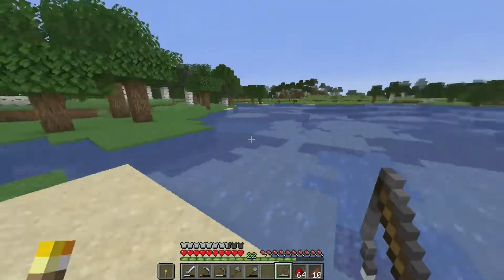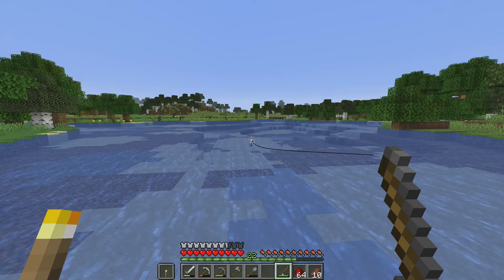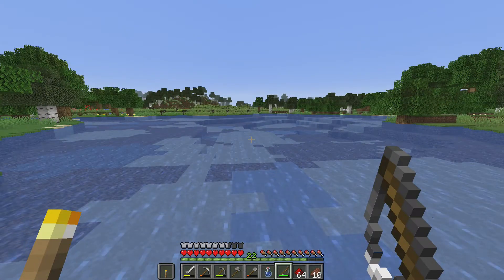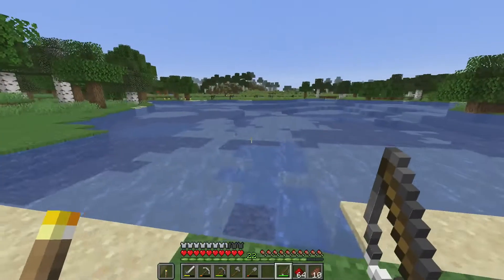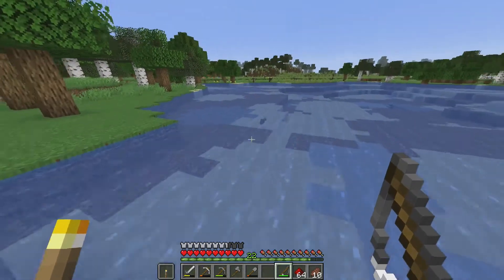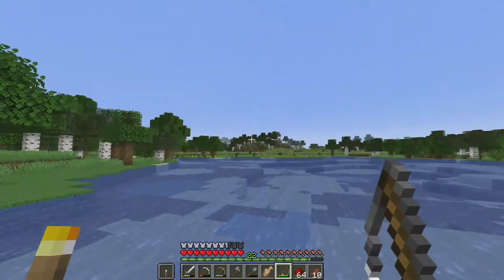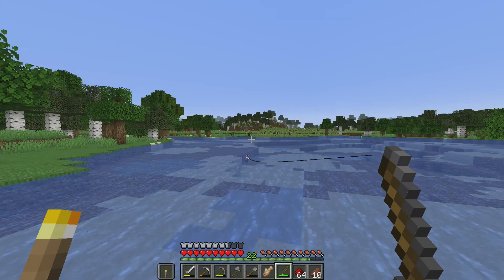Normally when you fish, you right-click and throw the bobber out. You can see the particle effects, and eventually you'll see a stream go toward it, and when it dips under you get something — we got a water bottle, which was nothing special. The most common thing to get when fishing is fish, but fish for long enough and you'll get enchanted books, some armor, and various different things.